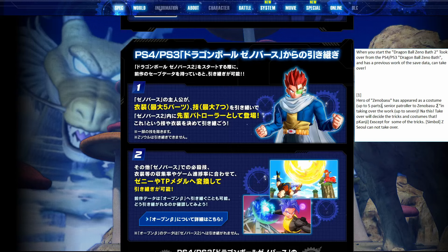Your senior patroller is, of course, your character from Xenoverse 1, as shown by the promotional main character. It says you can take over the work up to seven, talking about your tricks — these are your skills. Now in Xenoverse 2, we know that your transformation skill is your third ultimate. So your seven tricks you'll be able to bring over are your four primary skills, your evasive, and two ultimates. Be careful in selecting the skills you want to start Xenoverse 2 with when you're importing your data, or saving your clear data from Xenoverse 1.